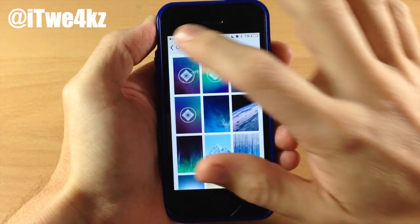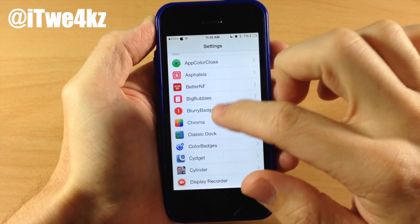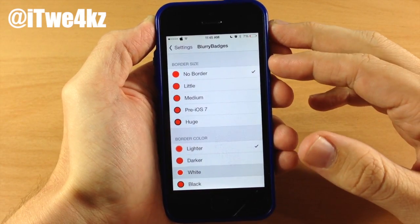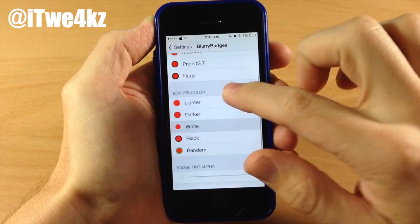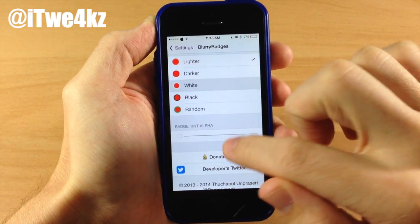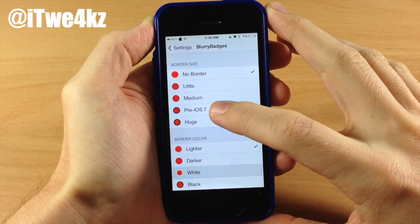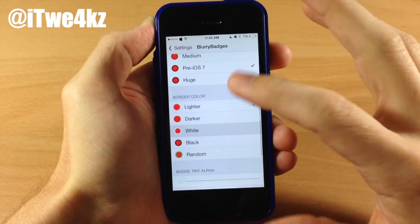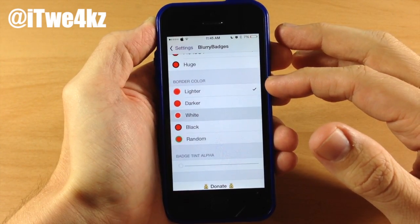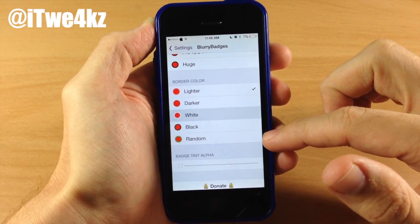You also have some options here. If we go into Settings and scroll down to Blurry Badges and open that up, you can see that you can change the border size as well as the border color. Right down here you also have the badge tint alpha. So we have no border selected — let's go ahead and tap on pre-iOS 7 border. For border color, you can change it to white, lighter, darker, black, or just a random color.